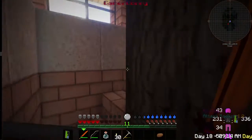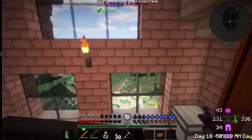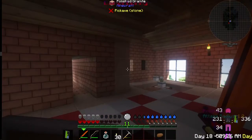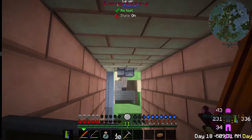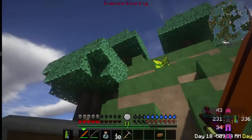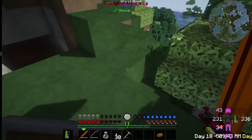Downstairs there, this is upstairs here — pretty basic right now because I haven't really done too much to it. Added a little back door so I can get out of here, and I got a little mine shaft going on down there. I don't need to be mining in actually.